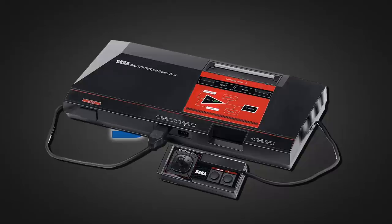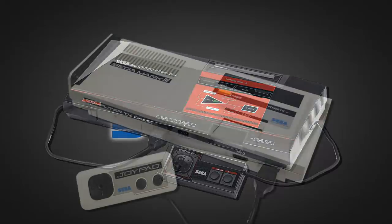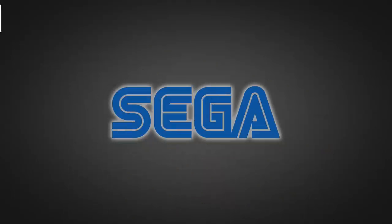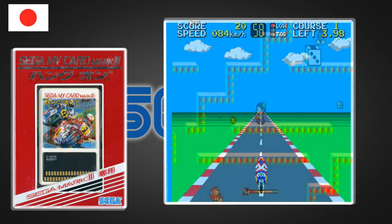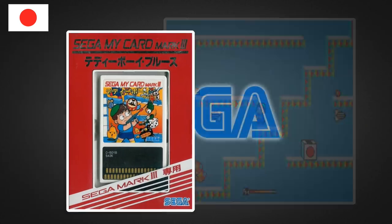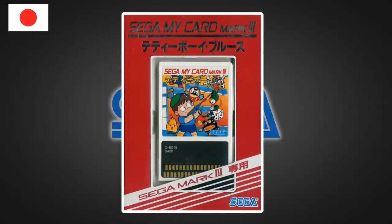First, we'll look at the Master System, which was released as the Sega Mark III in Japan in October 1985. This launched with a mere two games: arcade classic Hang On and platforming shooter Teddy Boy Blues. Both were released in the MyCard format, which stored the game data on cards much like the PC Engine's HuCards, rather than cartridges.